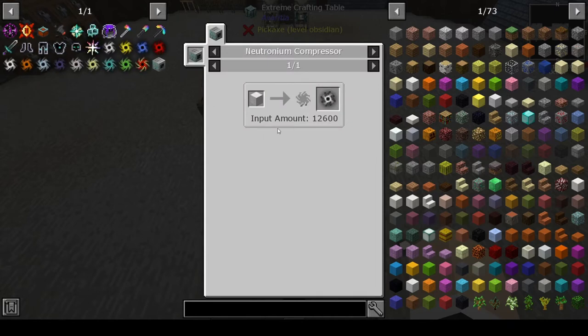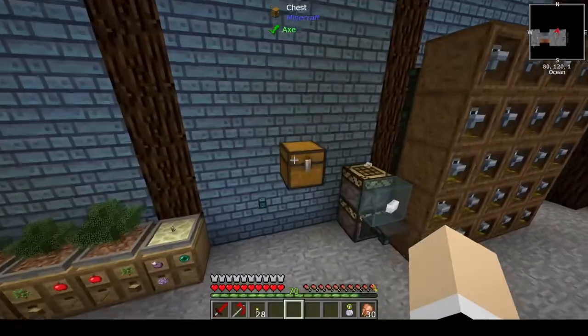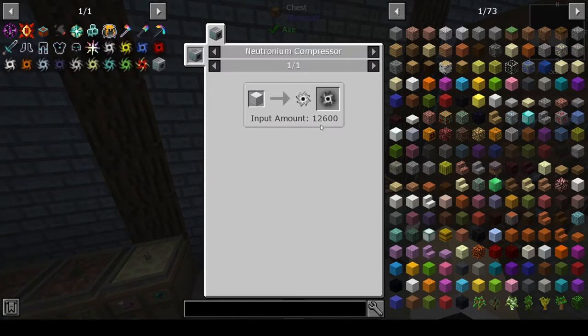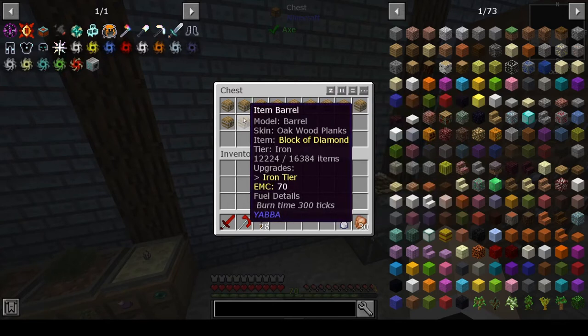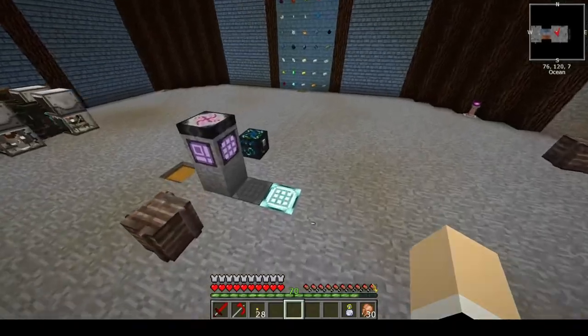If we look at these, it tells you how many. I just divided this number by 64 — that gives me how many stacks. So I made barrels, there should be enough. 12,600... 12,608, so I have eight too many, but there should be a little more than what we need for each of these different ones, which should be really cool.